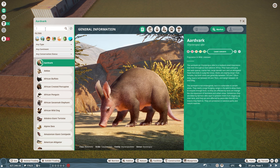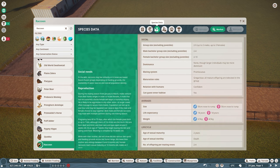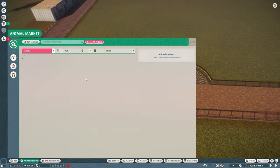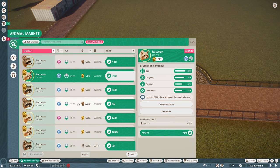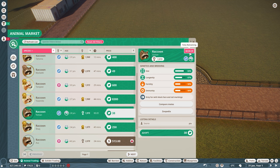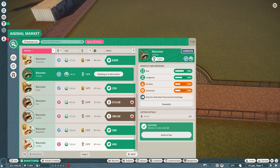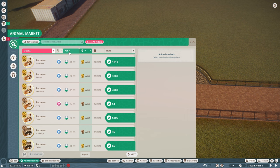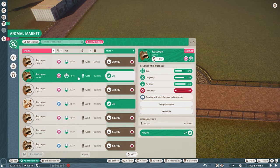Looking at the raccoon requirements — two males and up to three females, and they need a three-meter high climb-proof fence. Let's go into the market and buy them. We've got a couple of leucistic ones — I'm not paying that much, that's way too expensive. Let me refresh the list and find one that's decent. That's decent, but it's only got 30 seconds so I need to make a decision.